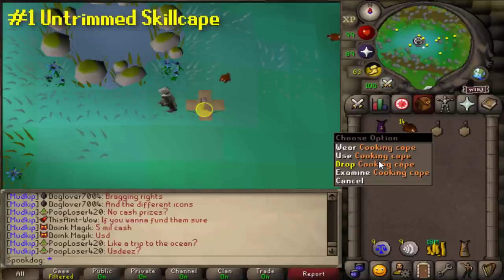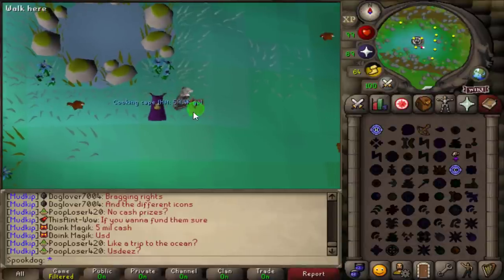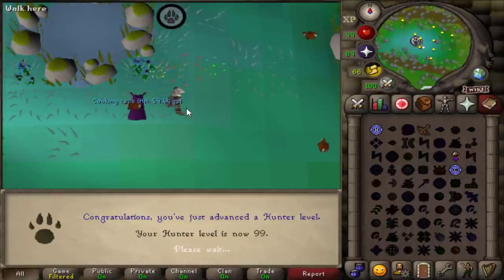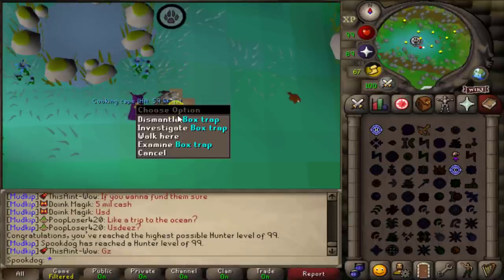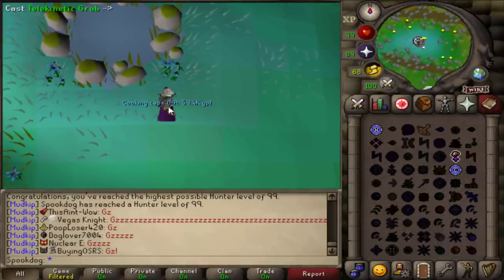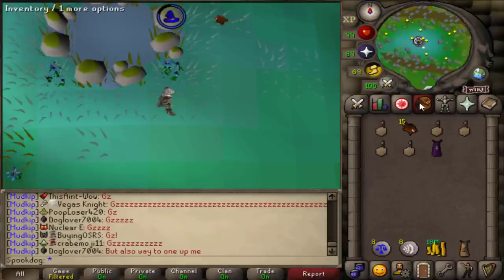The first tip is that you can keep your untrimmed skill cape. When you get your first 99, your skill cape is untrimmed. Normally when you get your second 99, your first one becomes trimmed as well. But you can keep your first cape untrimmed by dropping it before you get your next 99 and telegrabbing it from the ground after. You don't need to drop it again when buying another cape or any other time, except for when you get a 99.